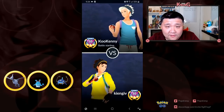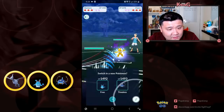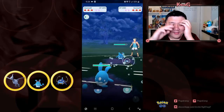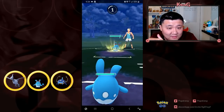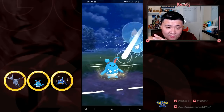I'm going up against Koukenny, one of my locals - a very super strong trainer who's beaten me many times. He comes in with a Shadow Hypno, so I switch out into Azumarill and realize I don't have Play Rough variant. This is going to be rough for me - pun intended. Yeah, this is not great for me.